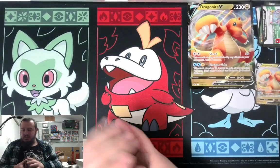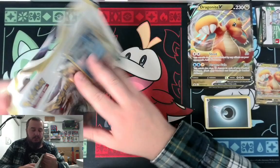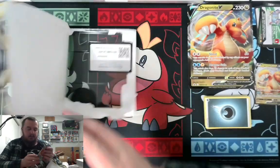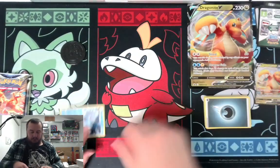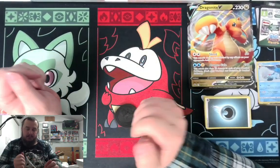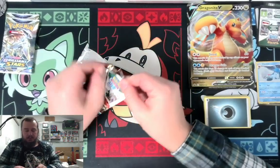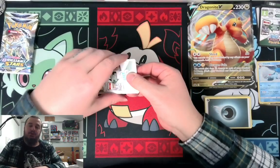We got three more packs to go. We are done with the Dragonite V box. We've got this three-pack blister from Brilliant Stars to go, with a Glaceon promo card. Glaceon promo card, going right there. We got a Blastoise coin for Blastoise things — tails. Three packs of Brilliant Stars, let's do this. Hopefully this three-pack blister can make up for the terrible showing that was the Dragonite V box.